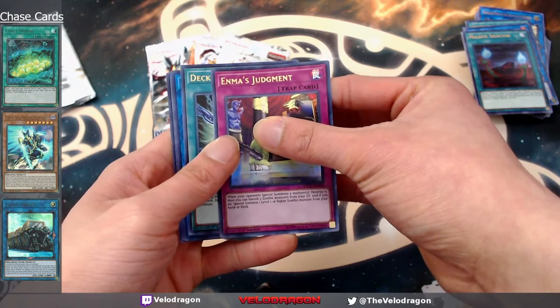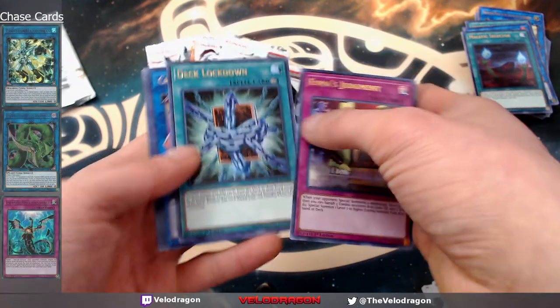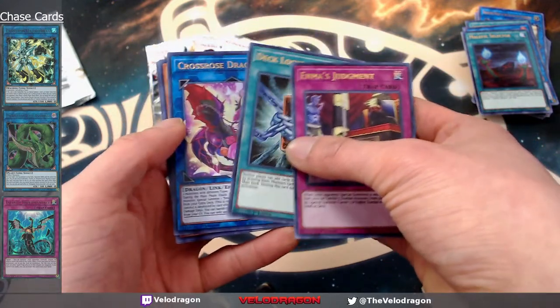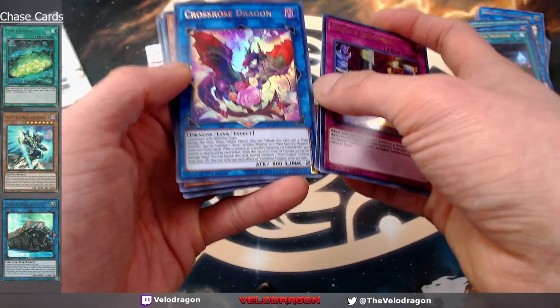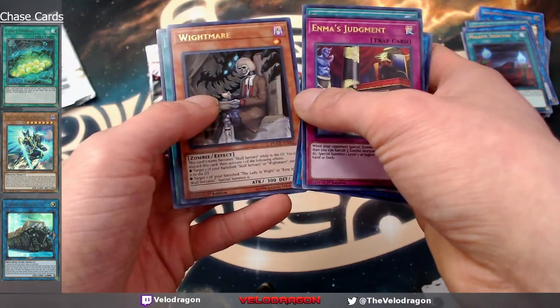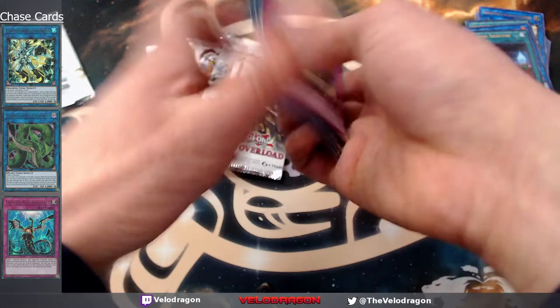Box two, pack two: deck lockdown — that's a pretty cool card, kind of wanted to use it, but I don't think my meta would be good for it. Cross rose dragon — turn out type two monster, different but pretty good for dragon link. Another white mare, cubic, dharma, grit.